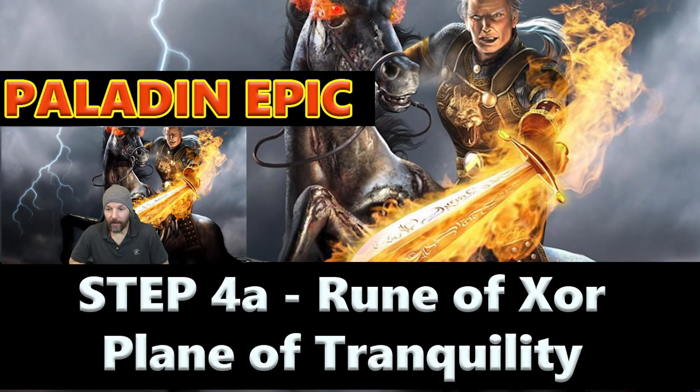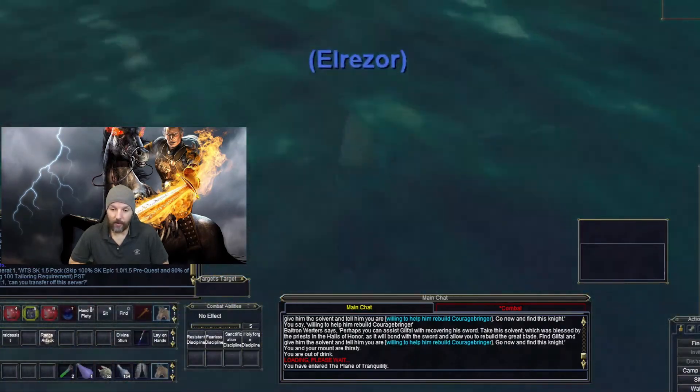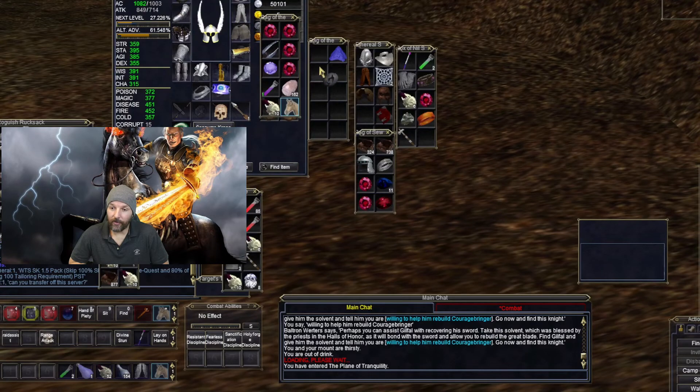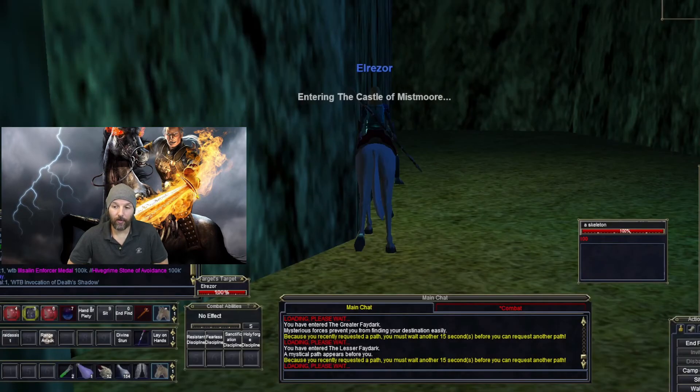Now we're on to collecting the four runes to get the fourth broken sword piece. Rune of Zor is in Plain of Tranquility — you could have gotten this on the way to Plain of Storms. You're heading toward Plain of Storms, jump off that bridge to the right, and it's right there underneath the water. It's marked on the maps if you have Brewall's maps. The Rune of Urano is in Castle Mistmoore.